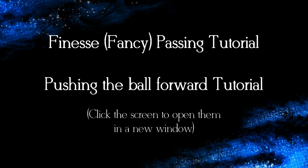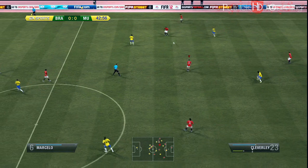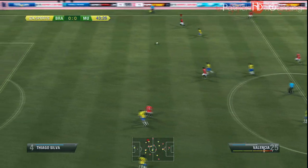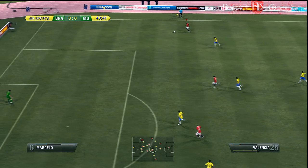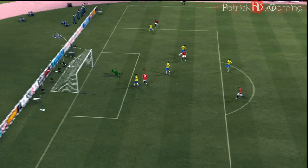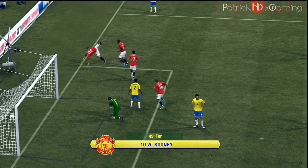Let's move to the second example. Here I got the ball while on a counter attack and played it to Cleverly who did an awesome game opening pass to Valencia. Valencia quickly played it into Nani, and Rooney heads it in — an awesome one touch counter attack at the end.